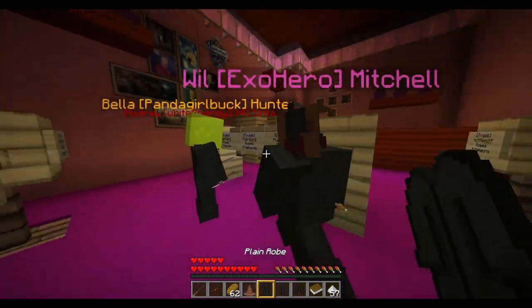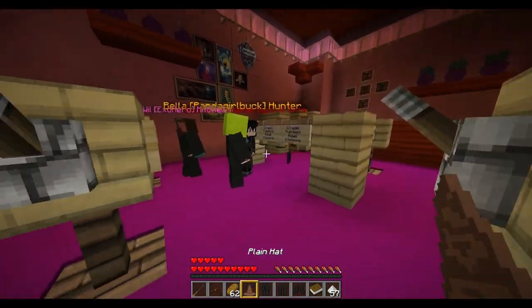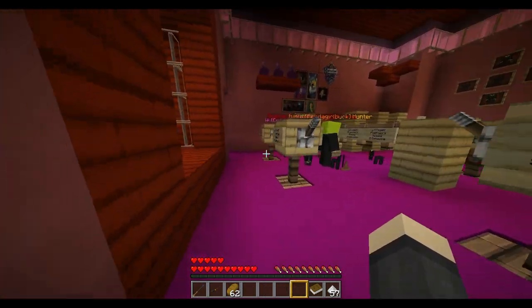You want to get plain work robes. These are only two galleons and you just right-click the sign to buy them.